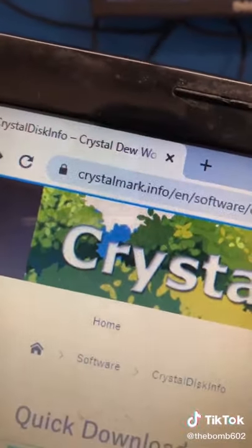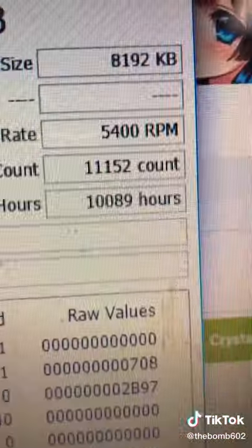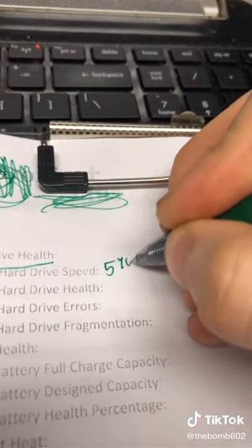We'll use a program called CrystalDisk, which can be found at this URL. Just do standard edition. The hard drive's good, but it is 5400 RPM — that is the slowest type of hard drive.